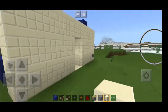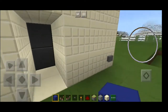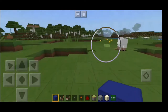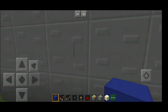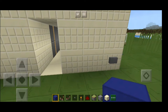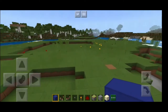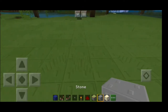Let's demonstrate: let's say this is the inside part of your base. Hit the button, it will open, and then it closes. You want to get in, you hit the button — it opens and it will close soon after. You can hit it again from any side, once, twice, or even three times and it will still open.